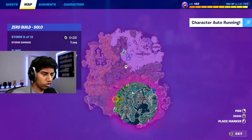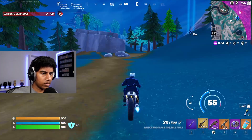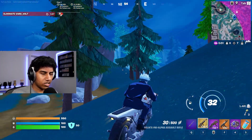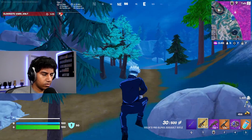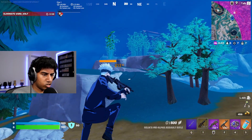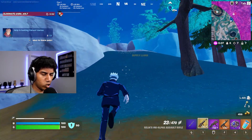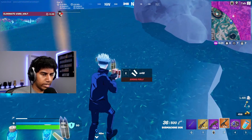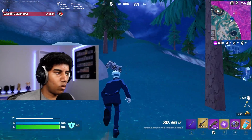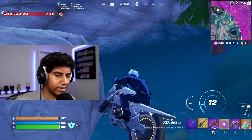There's actually a cursed llama in the circle — hopefully no one beats us to it. I can hear it, and you can even see it up there; it looks like a super saiyan. After breaking it down, it gives you some heals and a ton of ammo. So regardless of whether you want the mythic or not, you probably still should get the llama if it's nearby — you can still get some useful stuff from it.